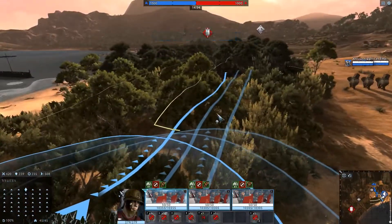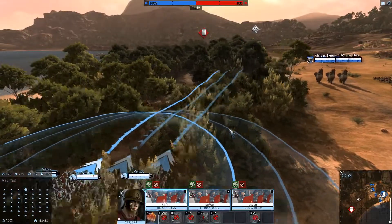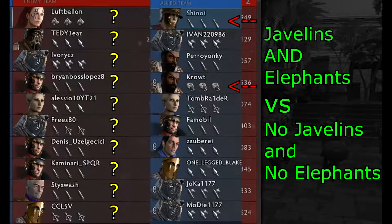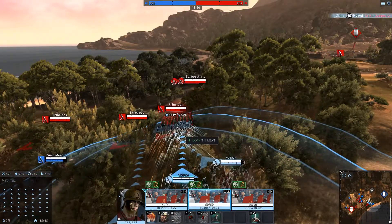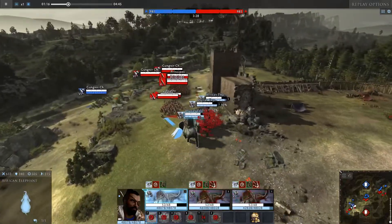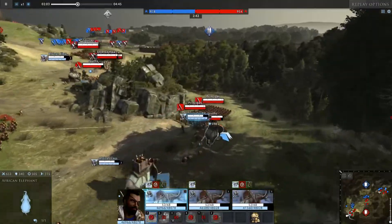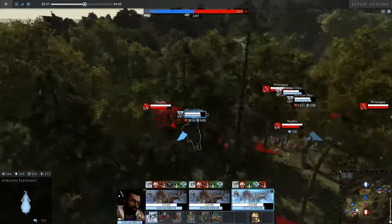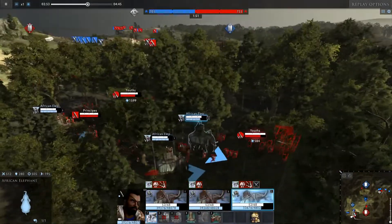My favorite loadout on Scipio is the three javelin unit loadout. Javelins are in the current state of the game crucial to fighting elephants, which with the currently unsatisfying matchmaking are a real struggle to defeat. Playing them successfully versus elephants is what Scipio is best for. Let's play a mini-game called 'Can you spot the counter unit to the elephant?' The obvious answer seems to be the javelins — but then, why are the javelins running from the elephant?